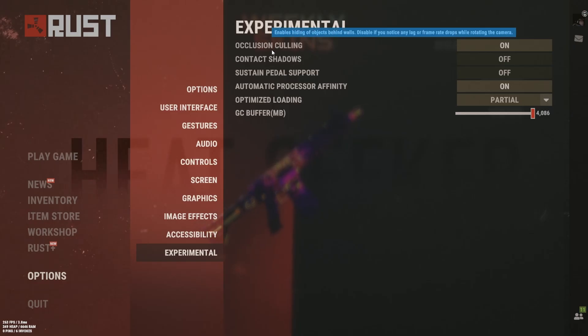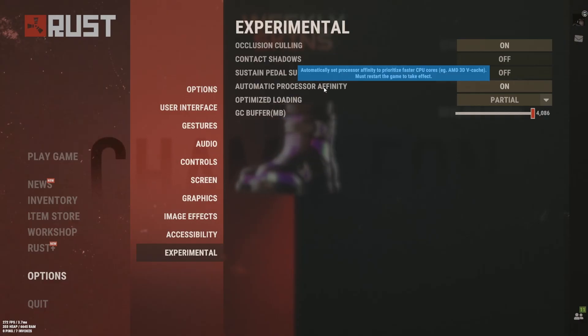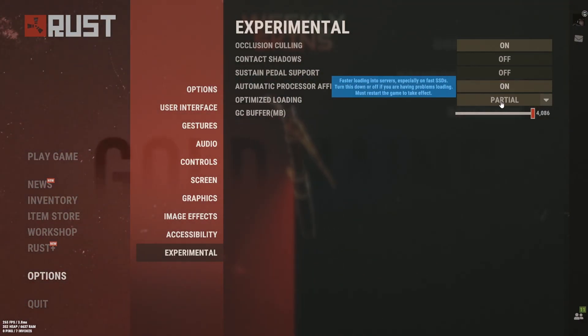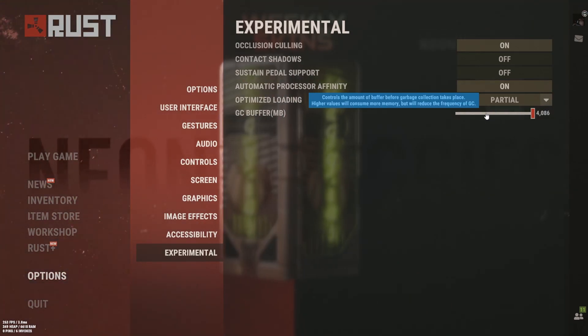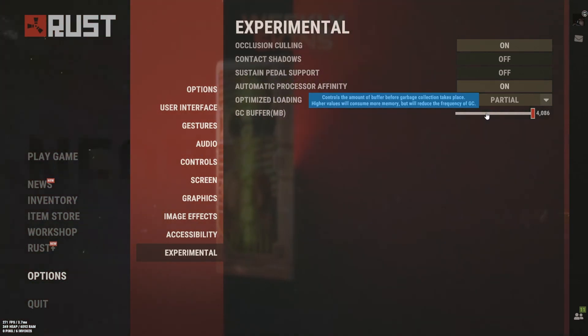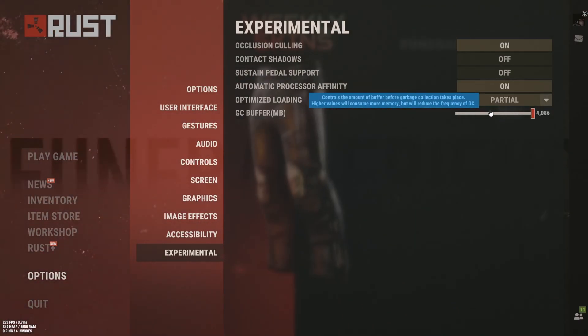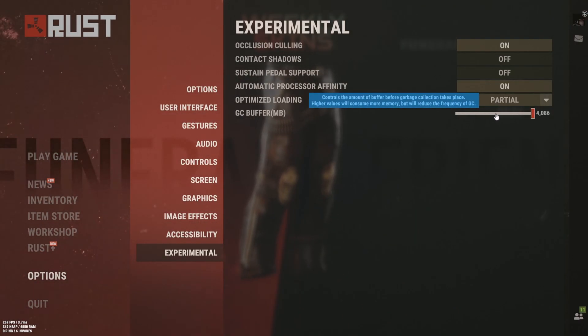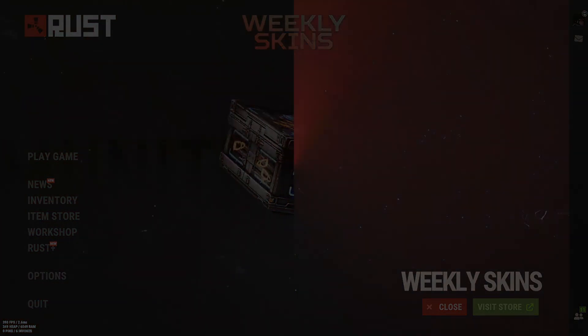Experimental occlusion culling — I think it helps FPS so turn it on. Automatic processor affinity also on, and optimized loading also on. For GC buffer, set it to 4k if you have 32 gigabytes of RAM; if you have 16 gigabytes, use 2k. That's it!